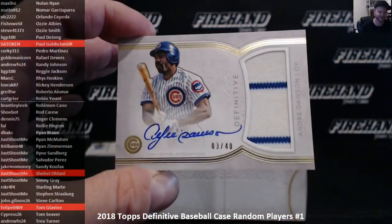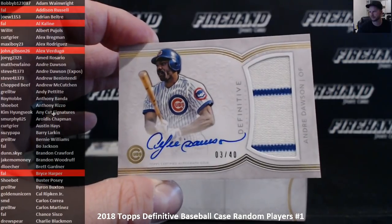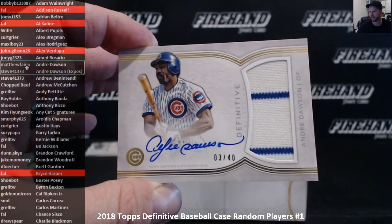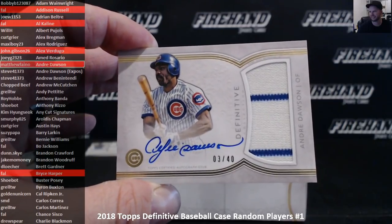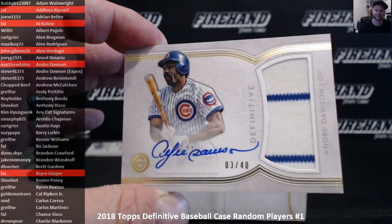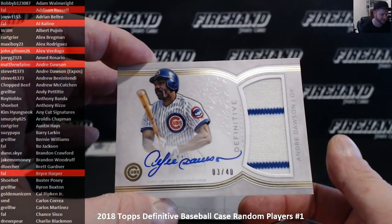There he is — Andre Dawson, 3 out of 40, Andre without the Expos next to his name. That is Matt Faino — I think Steve's going to get his money back. Congrats Matt, 3 out of 40 on the Hawk — Andre Dawson, Cubs edition.